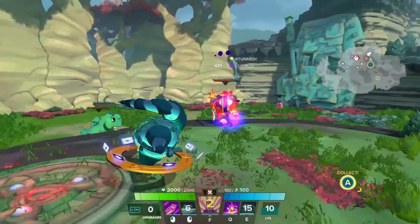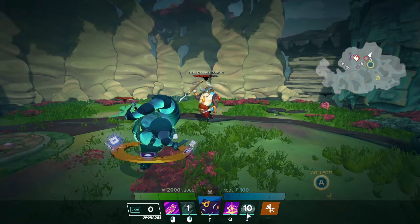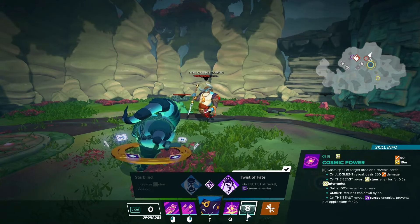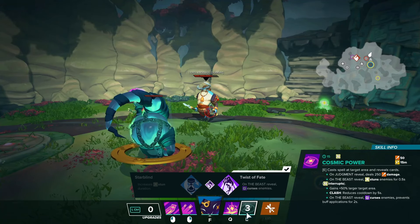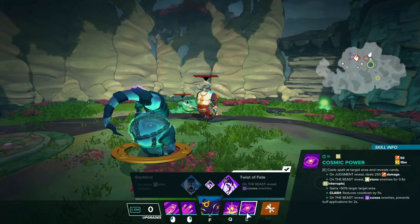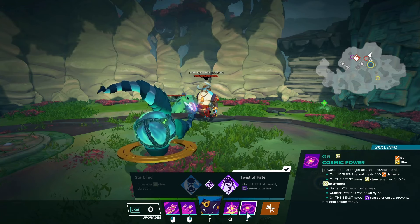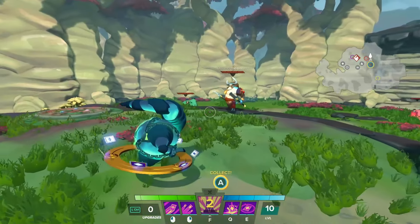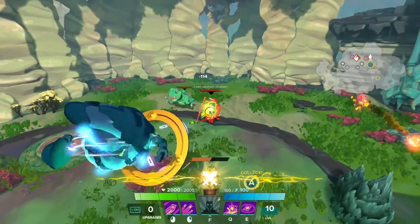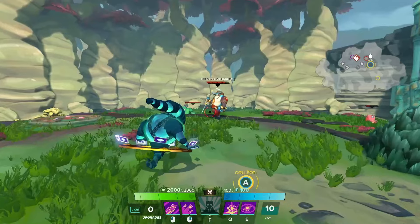Those card effects are called Judgment and Beast. They're like procs: when you use the E, it triggers those procs to do different things. The Judgment one from left click is going to explode into a burst of damage. The Beast one, however, is going to stun for a second and apply Curse, which apparently prevents debuffs for another two seconds — pretty good. Our upgrade on that is a bigger curse effect and larger size.